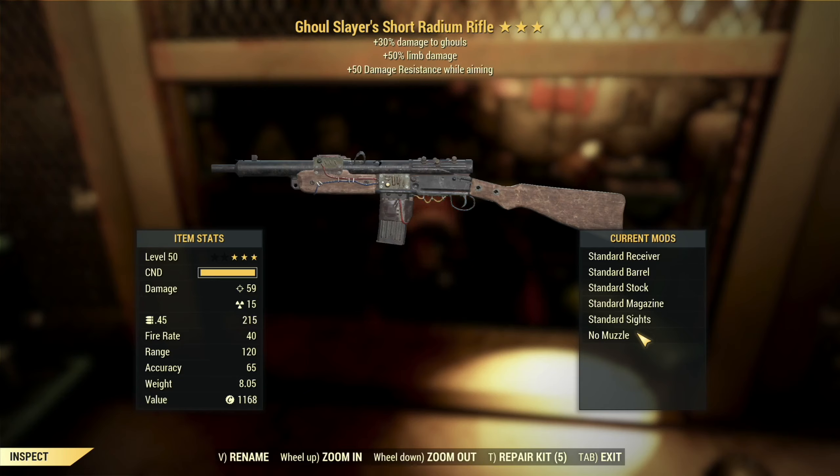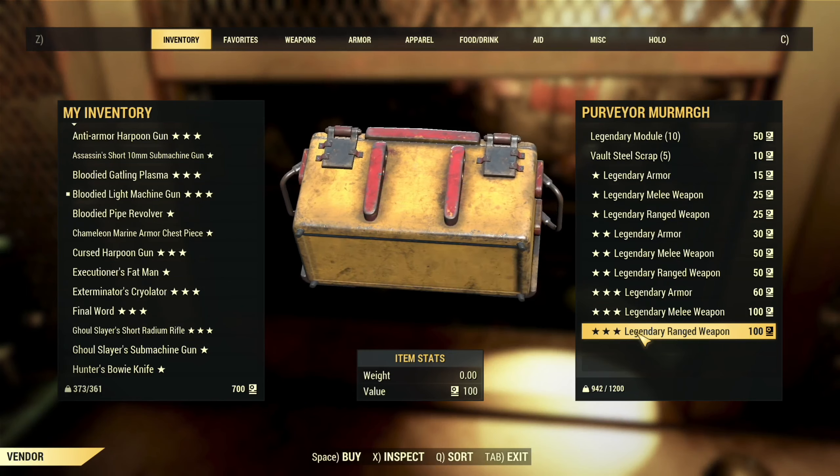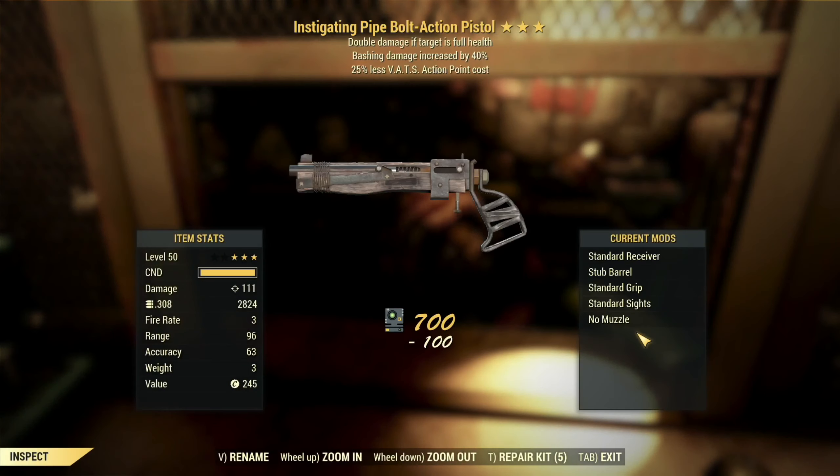The ghoul slayer's effect, like all of the slayer's effects, will be getting a buff to at least 50% damage — that's a good thing, it's just not a good thing on this weapon. Limb damage I guess is fine. I'd much rather see faster fire rate or explosive, which I don't believe can actually drop on a radium rifle. Faster fire rate would be good. Damage resistance while aiming — I guess it's fine, but diminishing returns and whatnot.